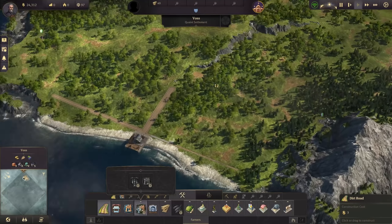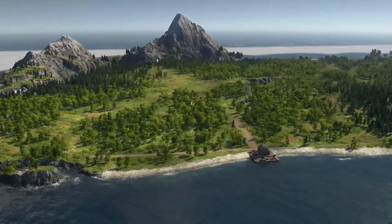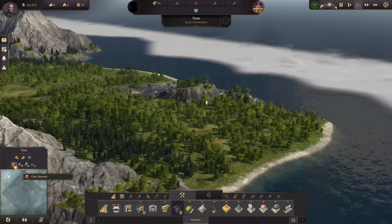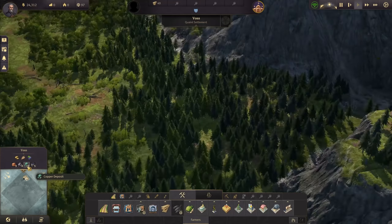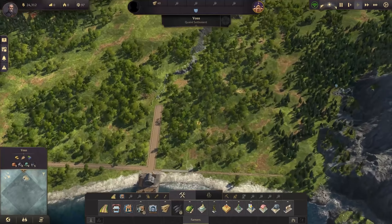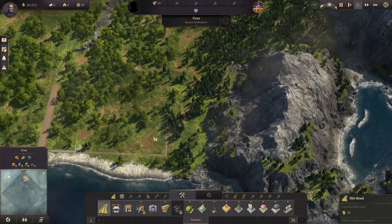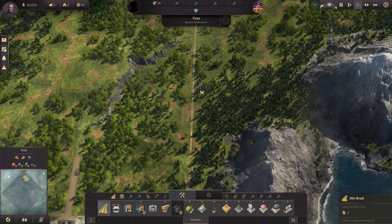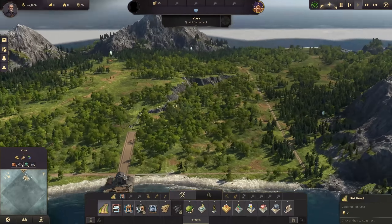For starters, let's have a quick look around the island itself. It's a beautiful island — we've got potato fertility, grain fertility, and grape fertility. We have three clay deposits and two iron deposits that we can use for materials. Also a bit of copper and some oil for basic electricity production later on. I'd like to go ahead now with one big road that will likely connect both parts of this island.